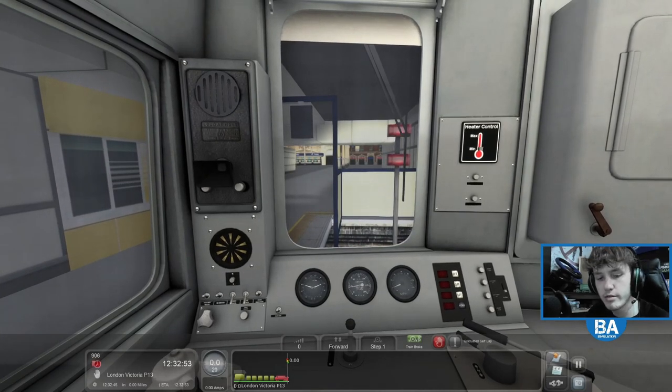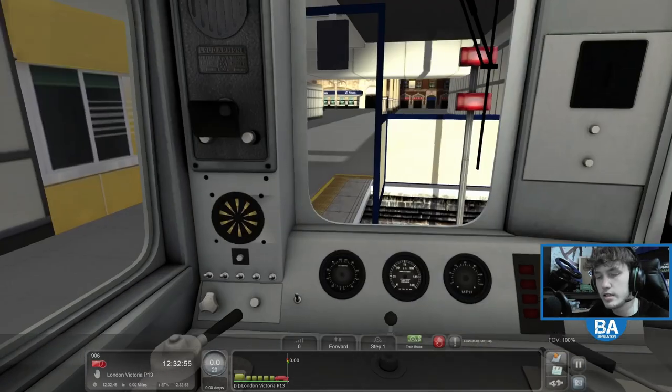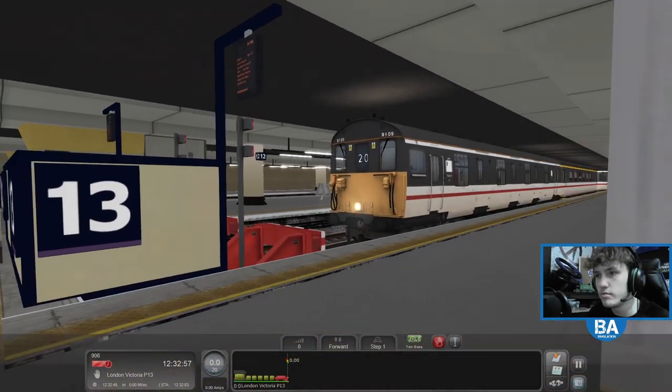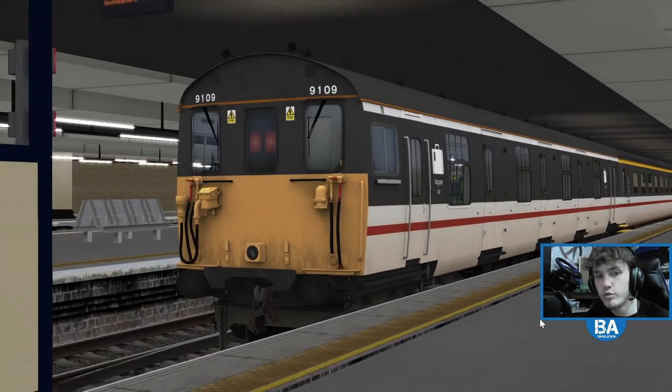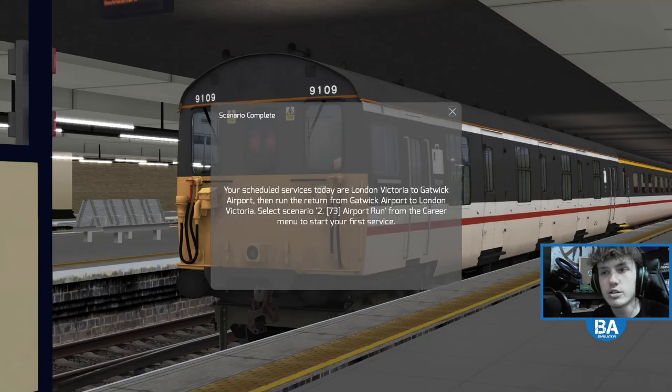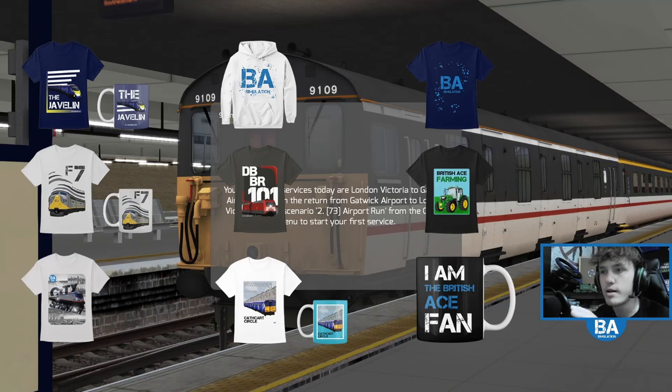Here we are — this is good fun! Well, that is going to be everyone for today's Train Simulator video, hopefully everyone has enjoyed it. That was the full route with the 73 on the back — a crowded Victoria scenario. Links can be found in the description to the Discord server, PayPal, and the merch. Maybe we'll do part two at some point. Thanks all for coming in and I hope to see you next time — take care, bye guys!